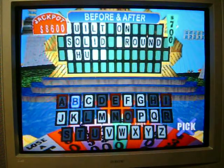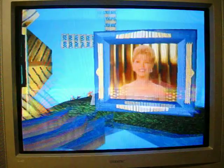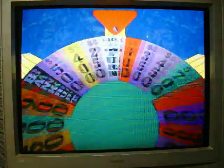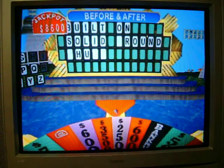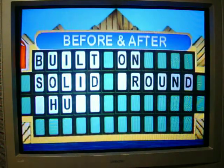Seven hundred dollars. A B. Yes, there's one. One B. No vowels remain. Two fifty. How about a G? Only one G.